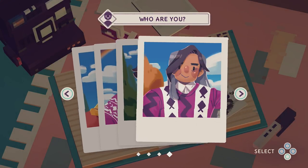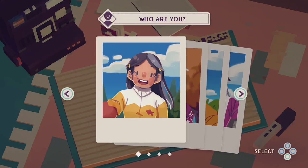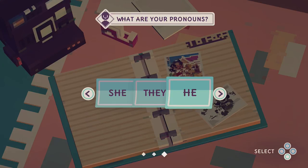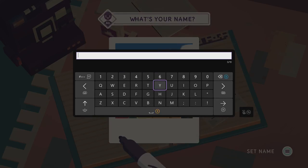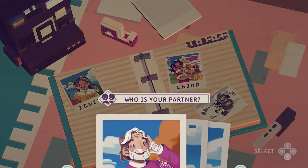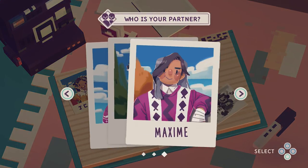Okay, who are you? We get to pick from presets. I think I'll just go with the standard one — she's got long beautiful hair and she's very pretty, so we'll go for that one. What are your pronouns? What's your name? Let's go with Multi, of course. Very simple and it works well. Set name. Who is your partner? We have a partner — I did not know that. Taylor, Robin, or Maxime?